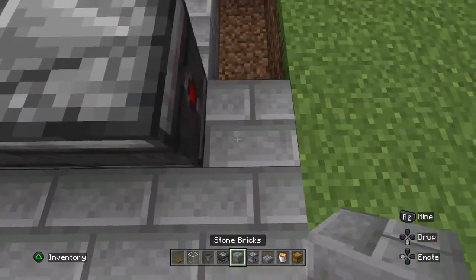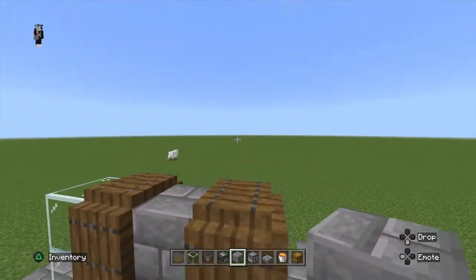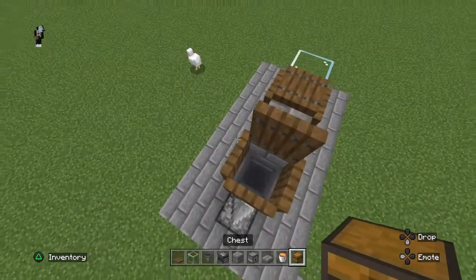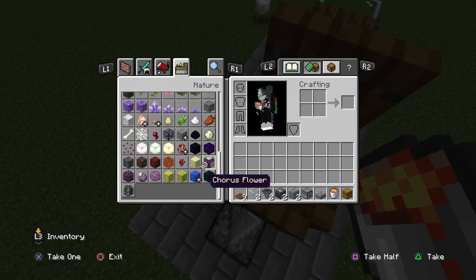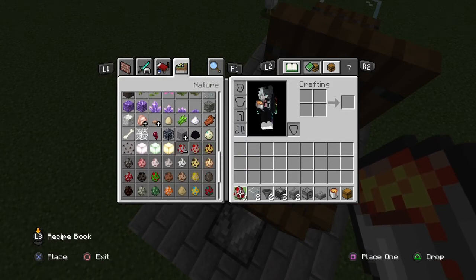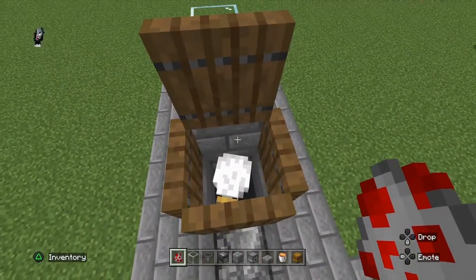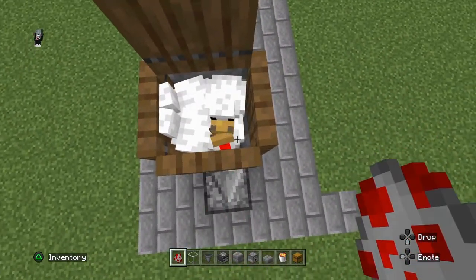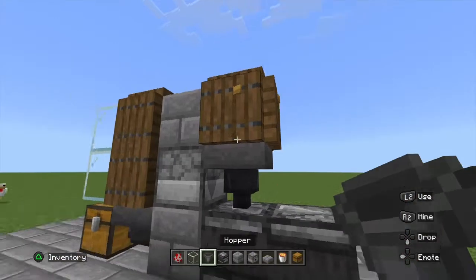Add one more lane of stone bricks right here — it doesn't have to be even, you can do whatever you want. Now here's where the next step comes along: you're going to be adding some chickens. In survival you're going to be luring some chickens in. It will be a hassle but it's pretty worth it. Don't add too many chickens because they will suffocate — I recommend about four. For now I'm just gonna put four to lower the time.